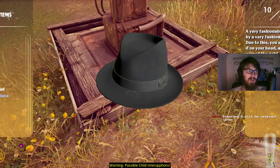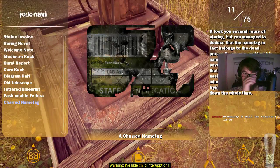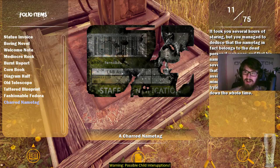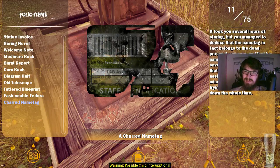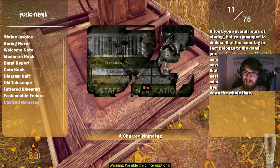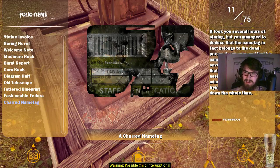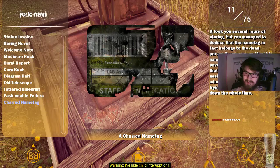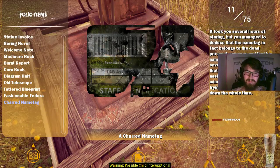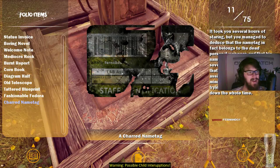Pressing Q would be relevant later — I can see that. Found a charred name tag. It took several hours of staring, but you managed to deduce that the name tag belongs to the dead person it was near, and that his name is Fernando. It took several more hours to notice that the dead person was a lab assistant, and then five more minutes to realize you were reading the whole thing upside down.